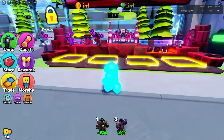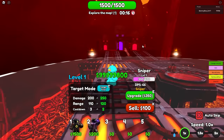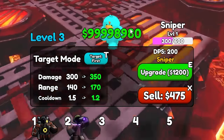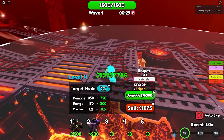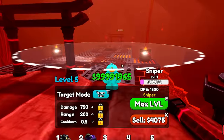On the endless map, because it's really big, you've got to put him on something elevated. This is his starting range with the Sniper trait, no upgrades — 110. Upgrade him once, it goes to 120. Upgrade him again, it goes to 140. I can't even zoom out that far. Upgrade him again, it goes to 170. One more time — it goes to 200.